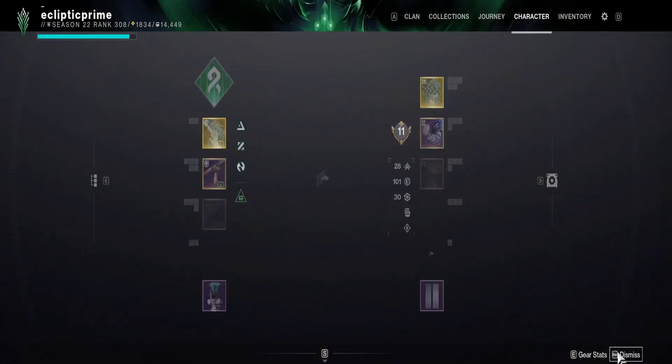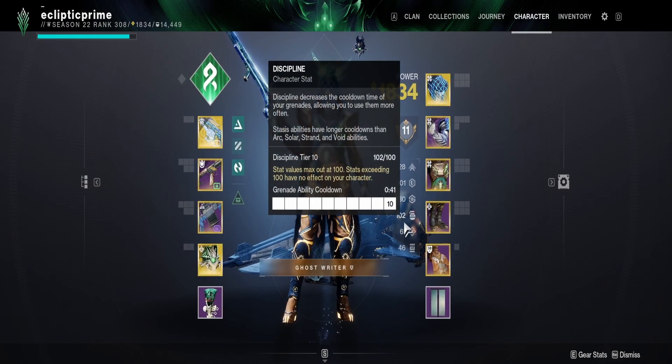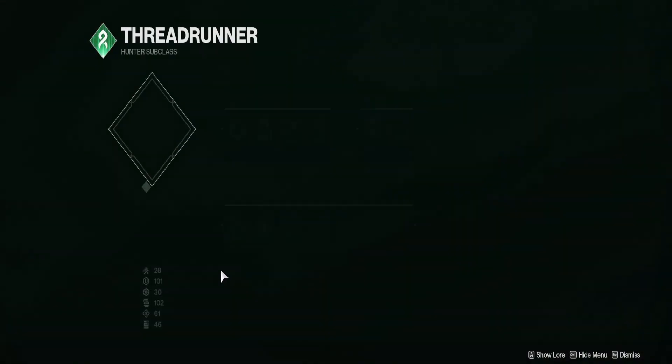With Assassin's Cowl: use a finisher, you get stealth; use a melee kill, you get stealth — pretty nice. High resilience keeps you alive, high discipline so you have your grapple up as much as you need it, and throw the rest into intellect so you can use your super as much as you want.